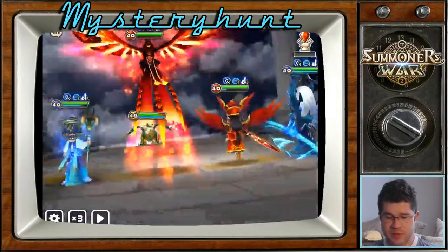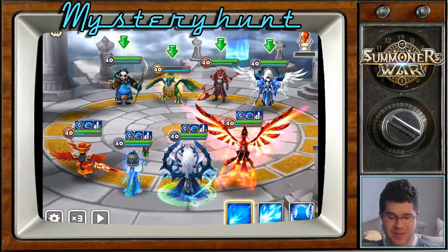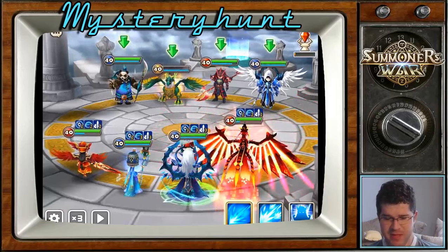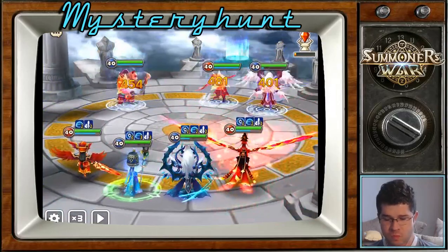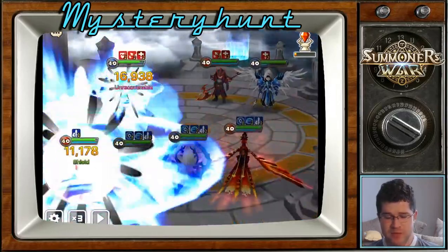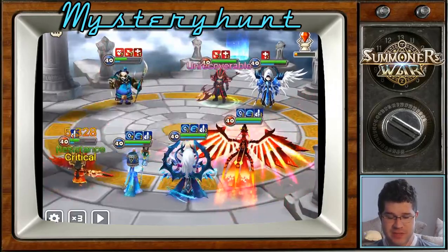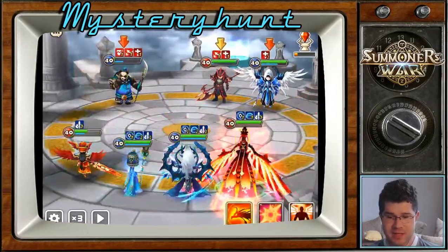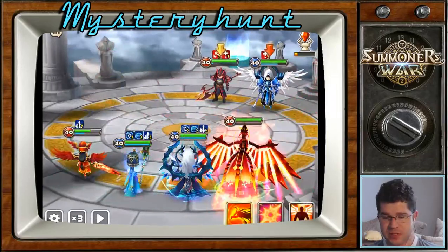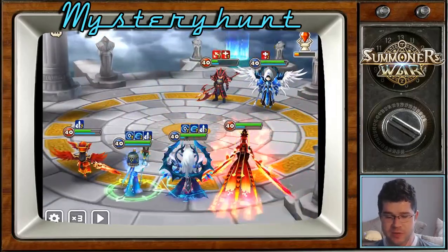So I missed the defense break there, but she deals enough in her opener. Here I feel like it's a waste not to just finish it off — unless Bastet's going to get another turn. Can't risk it, might as well just finish off the Bernard. What's nice about this is it sort of breaks the role of Galleon into two units: Vanessa doing the defense break and Bastet doing the attack power increase. So it's like you're getting Galleon out of two units.